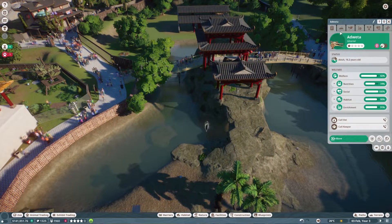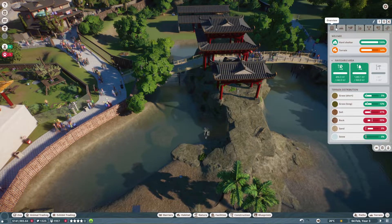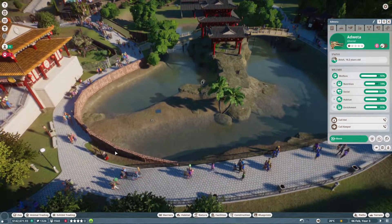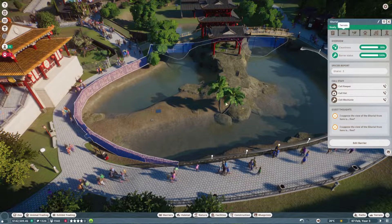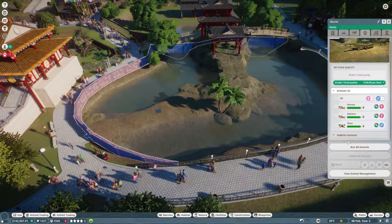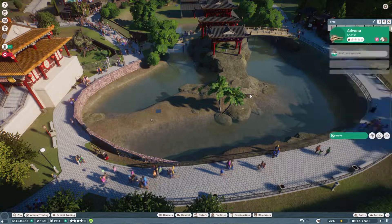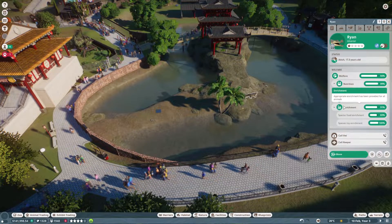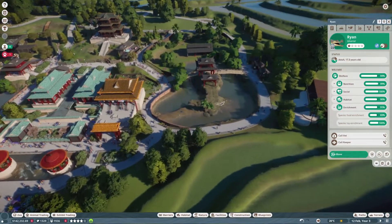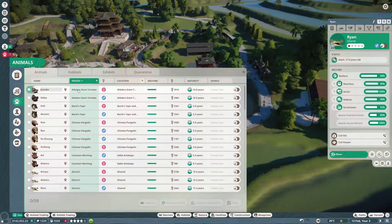We've got some crocodiles down here — or are they? Are they alligators? Is it a gharial? That is the name of the animal. So how do we know easily whether they support mixed species? I suppose we'll have to go to each individual species — it's down in Enrichment. So the gharials are no good. Let's actually go through our list of species to make sure we don't miss any.